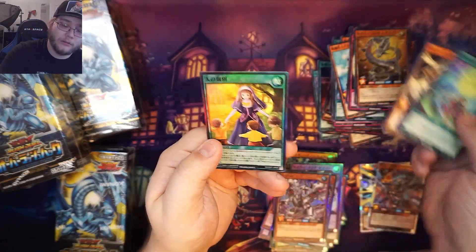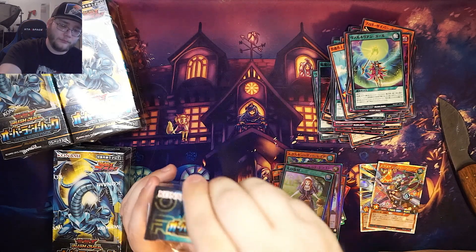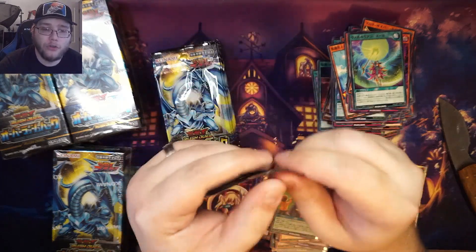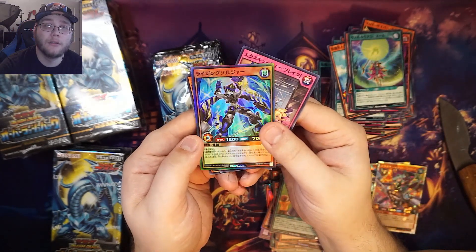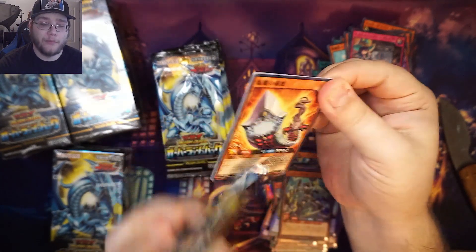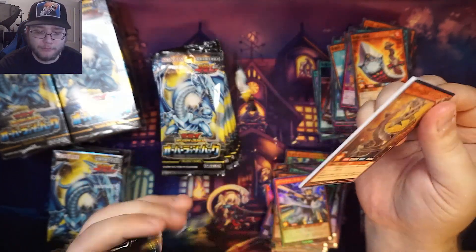Heart of the cards — new box, new me. There you go. Had to stop for a second there — FedEx came to the door and the dog flipped out. There's the ultra version of that card we got at the beginning. That one's tough to open — that's a sign of something. I like this Cyber Dragon design.